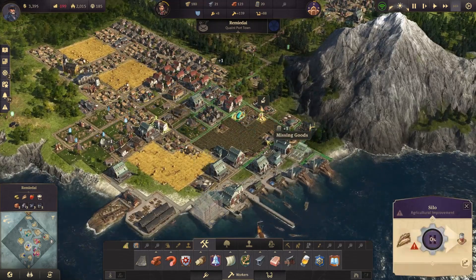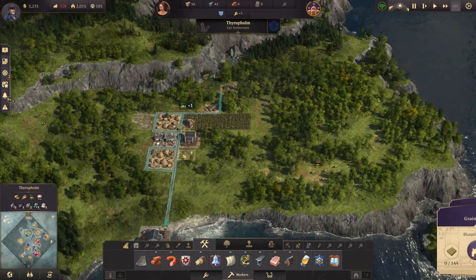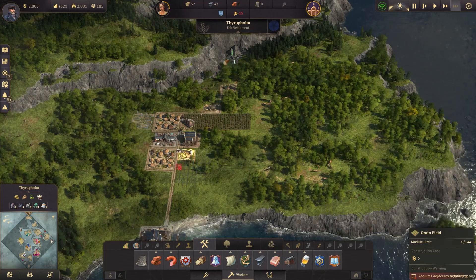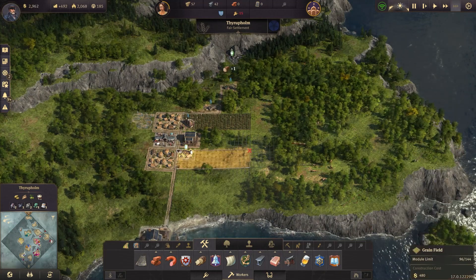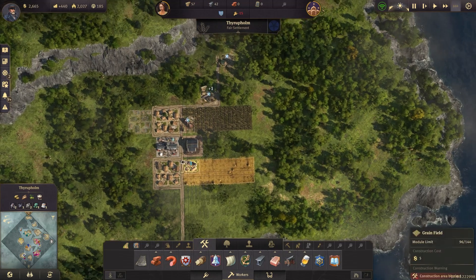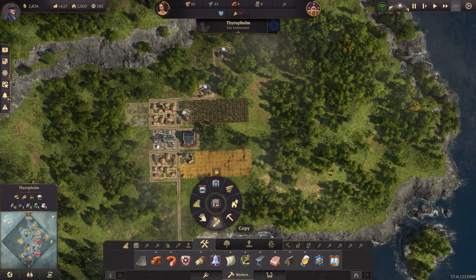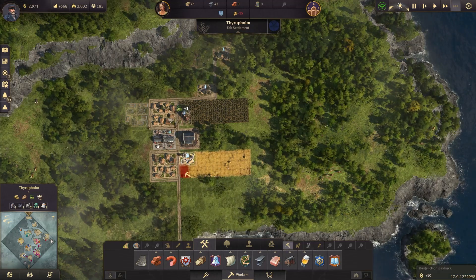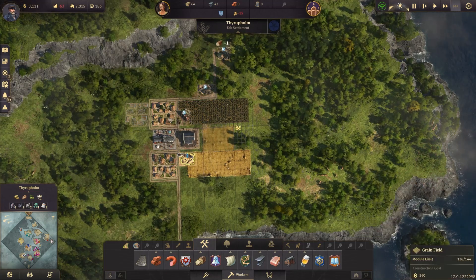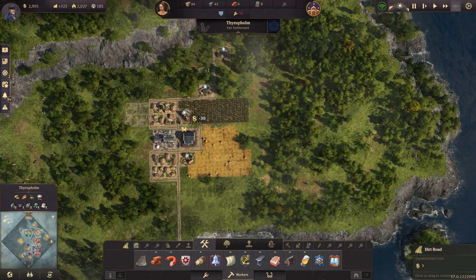Everything is looking nice there. They're missing grain because they probably can't grow enough, so let's come back over here. We should have enough wood now to go ahead and build. So now we have 96 out of 144 fields. I wanted to leave space for silos and I didn't do that, so we'll clear those six spots. Come back in here — this is actually 144, yeah 12 by 12, that works. We'll just have this connect all up here. We'll put another farm in these spots.